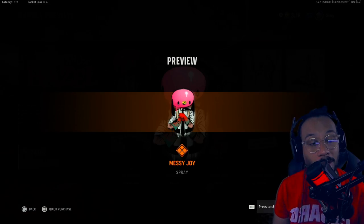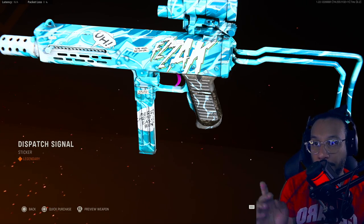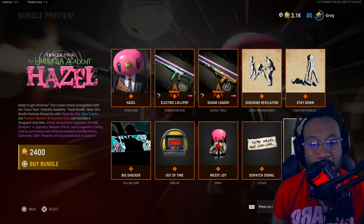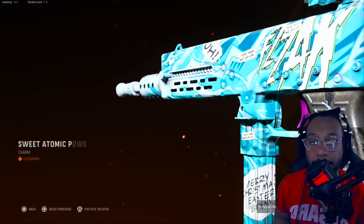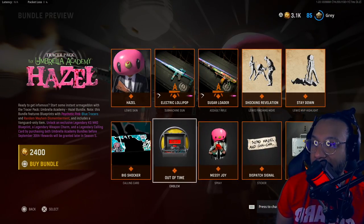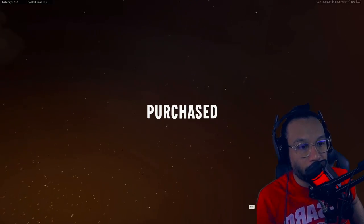We get an Out of Time emblem, a spray called Messy Joy, a sticker called Dispatch Signal that goes on your blueprints or weapons of choice, and lastly a weapon charm called Sweet Atomic Power. That's the entire bundle, ladies and gentlemen — let's go ahead and buy this and bring it out into the field.